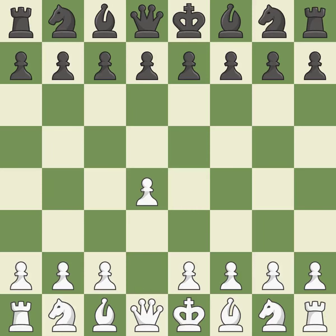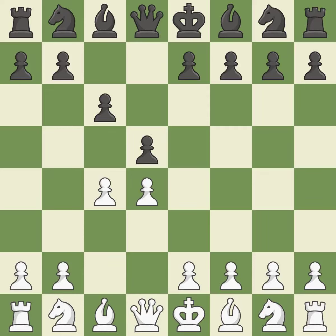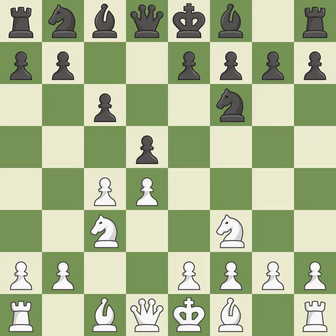Opening with the Queen's Pawn, the move d5 establishes control over the e4 square, frees up the light-squared bishop, and builds a presence in the center. A wing pawn is available in the Queen's Gambit to attack the center and divert Black's attention away from the e4 square. The d5 pawn is supported by c6 in the Slob Defense. The d4 pawn is safeguarded and under control thanks to Nf3. Nf6 develops the knight toward the center, adds support to the d5 pawn, and controls the e4 square. Nc3 attacks the d5 square and starts to fight for the e4 square.